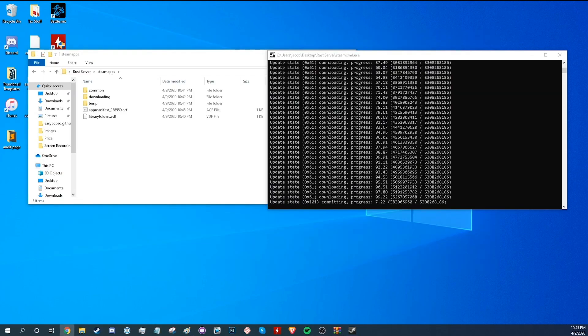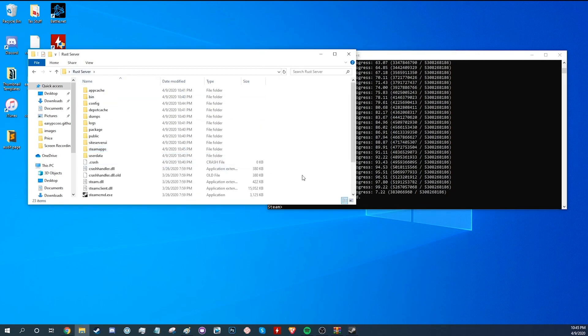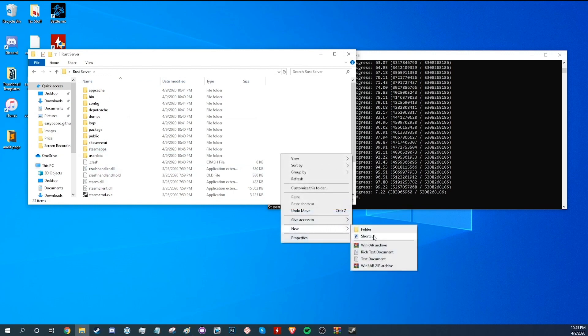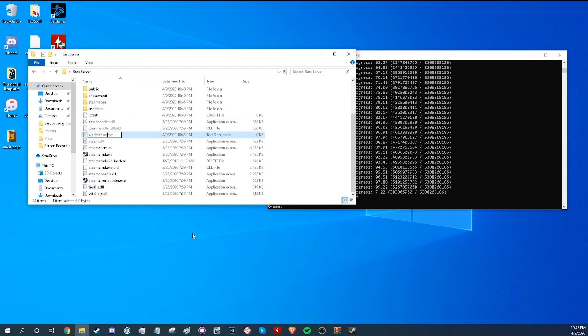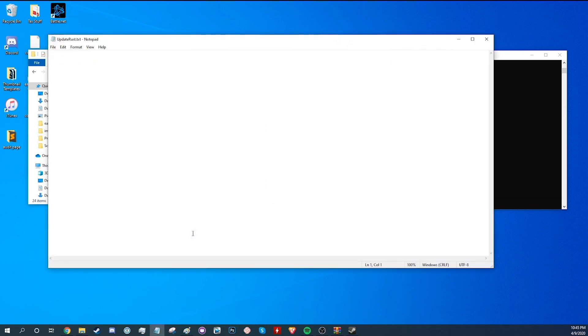For step three, which is updating your servers, you'll need a batch file for the server to remain updated all the time. For this, create a new document and add specific commands to it — these commands can easily be found on the internet. Then save the document in the server's folder and change its extension to an executable batch file. Exit the server console after saving the file's extension.